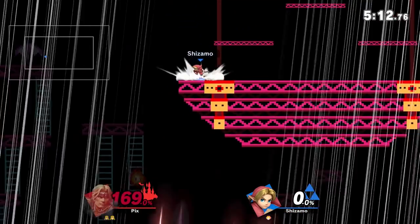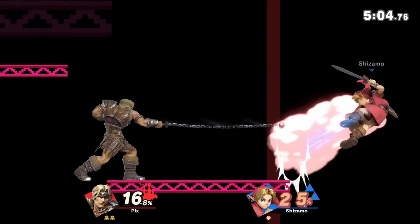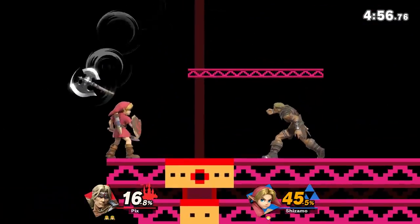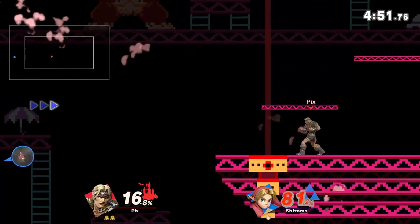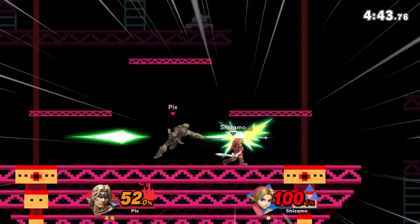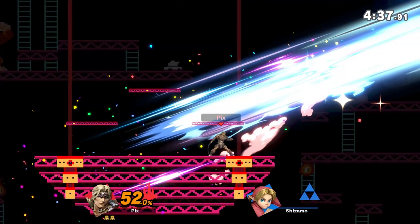He had like zero end lag out of that up-B, very surprising. You can dash and try to follow up with a nair or some of his amazing aerials. Just look at the pressure he can put out — it's insane. Sniping him with that axe looks so painful, like the most painful move in the game. Just an axe right to the dome — how are you not going to die from that?